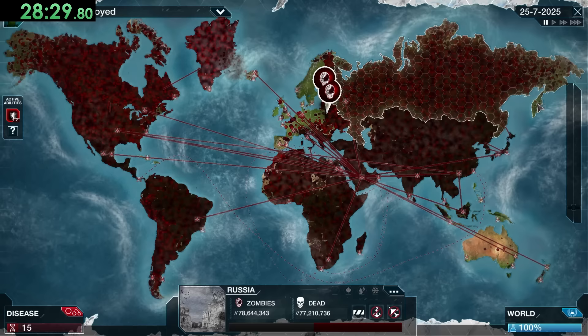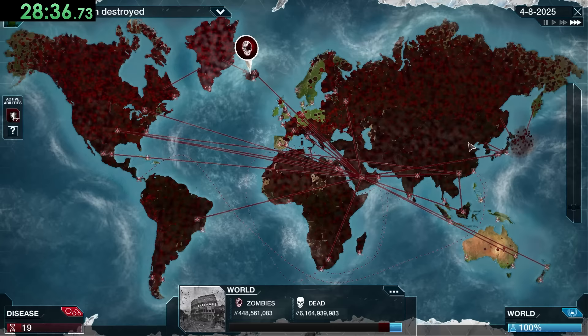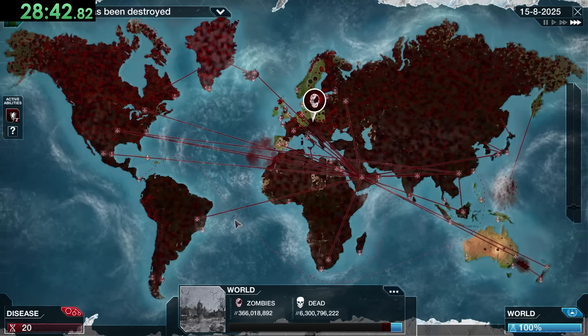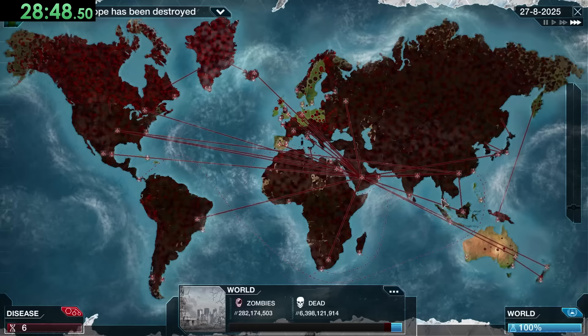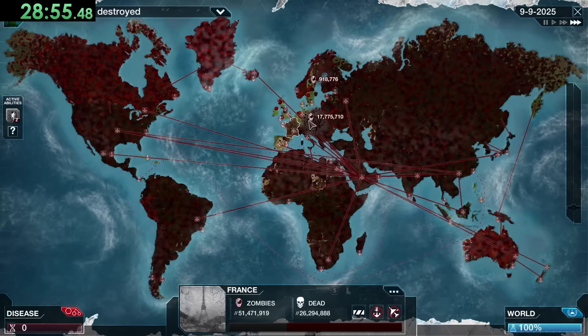There are still a couple of countries to get, mostly on the island front — those are always going to be the hardest. We can just send zombies as we need over there, so they can't do too much. We've done so much damage at this point that ZCom isn't even trying to make any more bases — I think they made like two and it was kind of embarrassing.